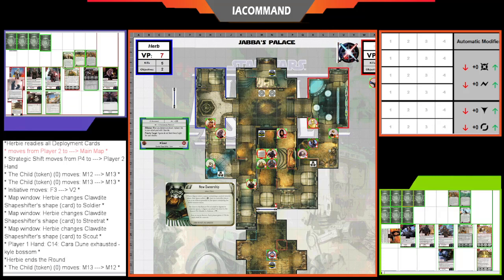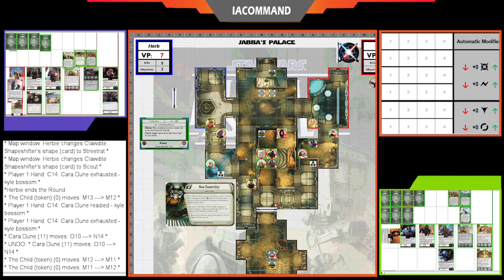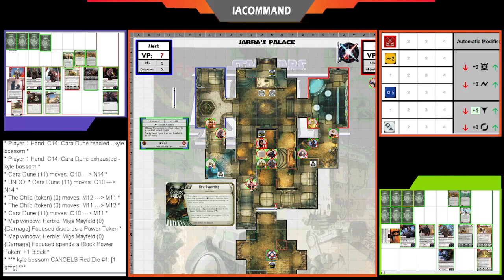Kyle activates Cara Dune, moving up to take a shot at Mayfeld — Mayfeld doesn't have line of sight back because of blocking terrain and the Mando blocking from the bottom. Not using Shock and Awe, going Blue/Yellow/Red with a re-roll — gets a triple on the re-roll and has the range — but Mayfeld rolls a good defense, so she only does two damage.